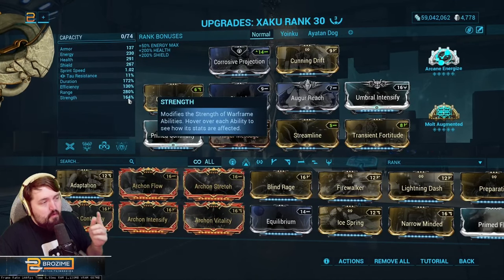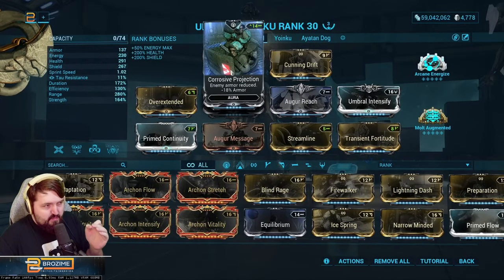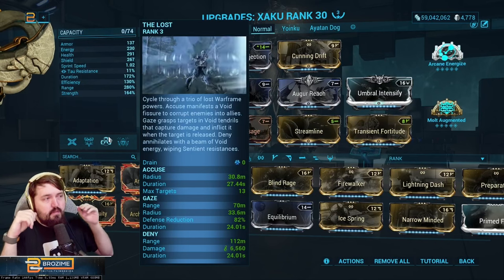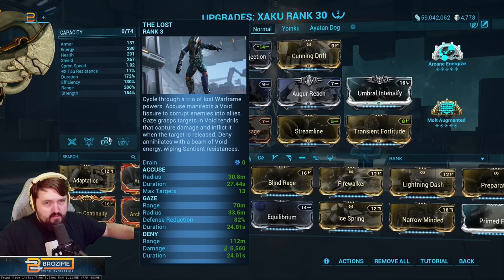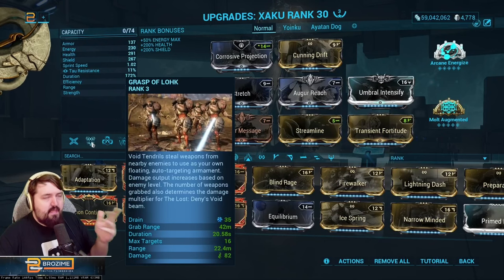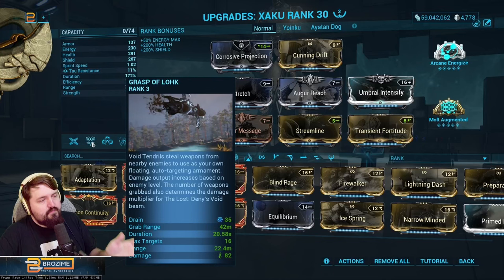We need to hit exactly 164 strength. Gaze's defense reduction is 82%, and 82 plus the 18 from Crow's Projection means that right away at the start of a mission, if I put Gaze on an enemy in a 33.6 meter radius around them, there will be no armor. Enemies do not get armor, and you can put up two of those targets, creating a gigantic no-armor radius. This makes every gun in the game effective at Steel Path levels, and your two scales with enemy weapon level while bypassing their armor.